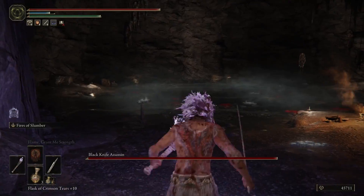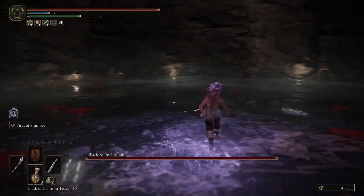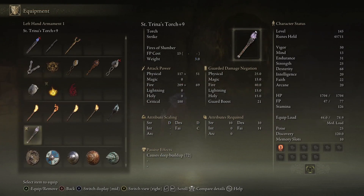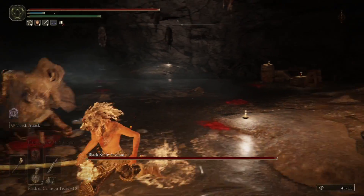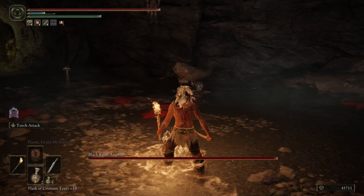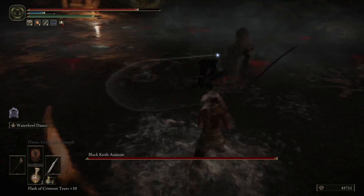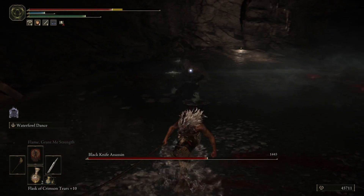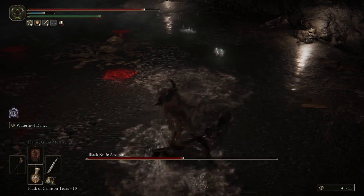Behind this fog wall is a Black Knife Assassin — just kill this boss. It's going to be invisible. If you have the Sentry's Torch, you'll be able to see it even though it's invisible. A neat thing with this torch is you can put it on your back and you'll still be able to see it, which makes the fight a little easier so you don't have to look at the floor. You can just beat it like normal.